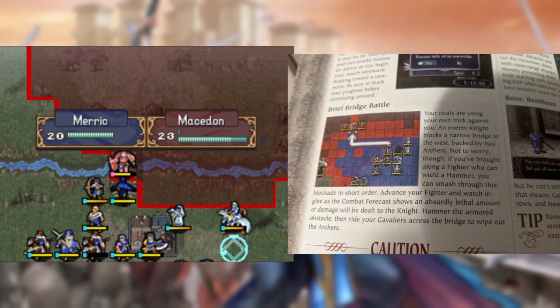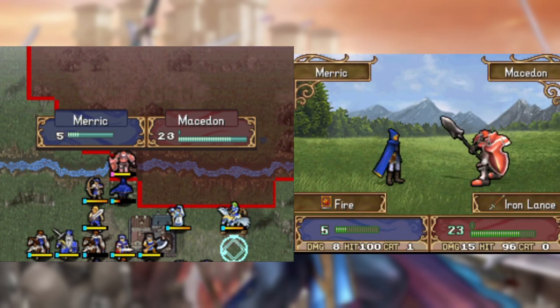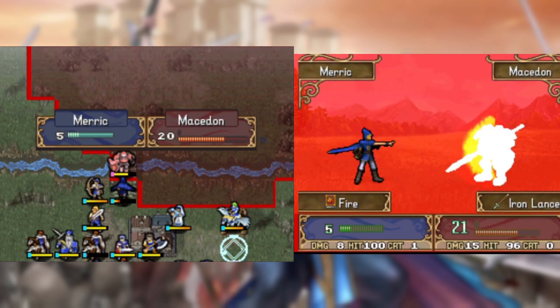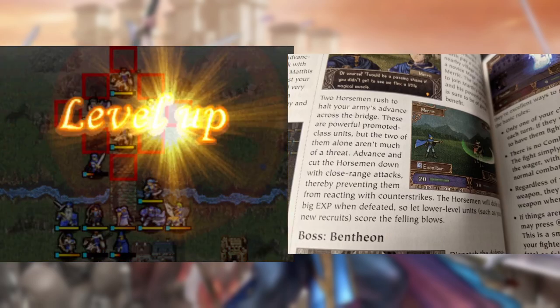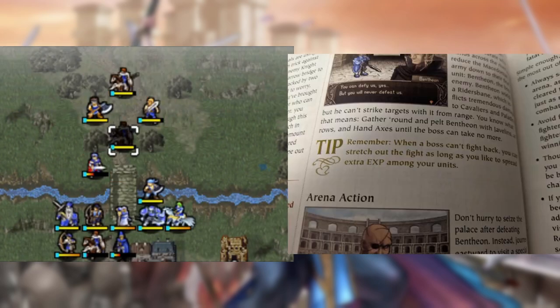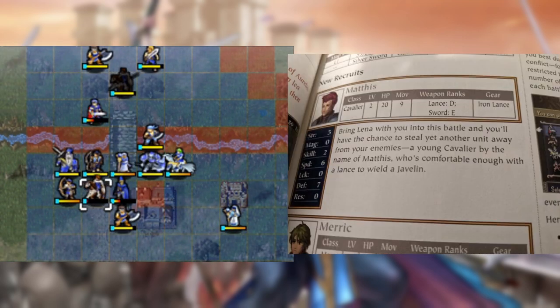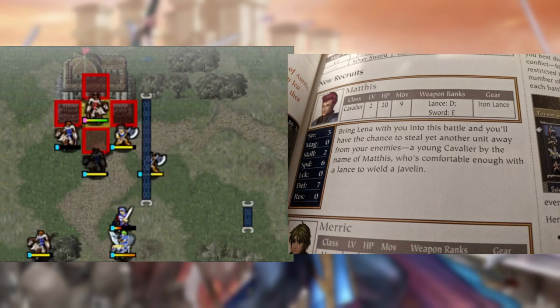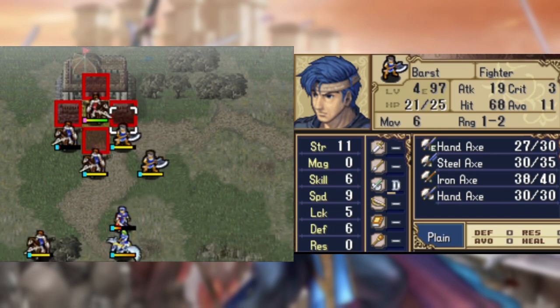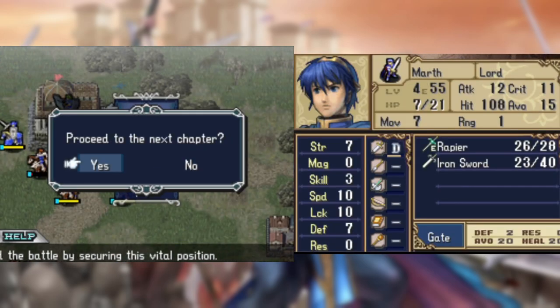The guide says to take out the armor knight with a hammer, but Bored was the only one with the weapon rank to use it, so I had Merrick use a Fire Tome to take him out instead. The guide also advises using the horsemen to give a lot of EXP to unpromoted units, which I gladly take up on. After that, it once again says to pelt the boss from a distance. The guide also mentions that Mathis can use javelins at base, so I grinded Mathis's lance rank up until he could use the rider's vein, and then Marth made a quick exit.